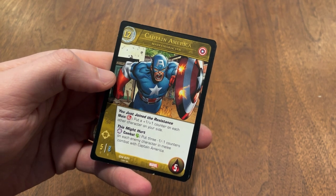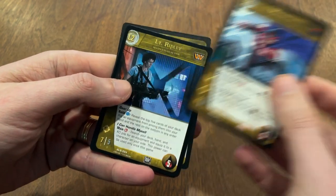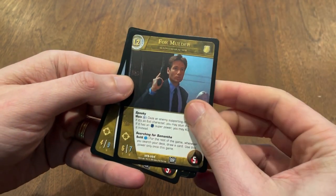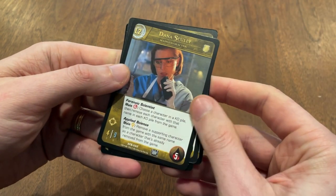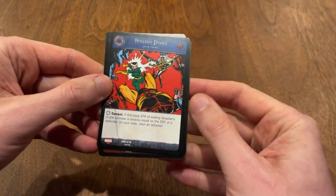You choose from an ever-growing list of main characters — for example Captain America, Magneto, Ripley from Alien, Mulder, or Scully — and build a deck around them using a colorful cast of supporting characters, equipment, plot twists, and locations.